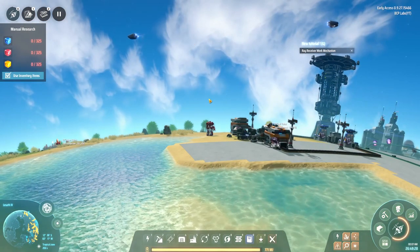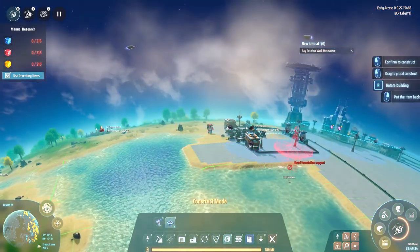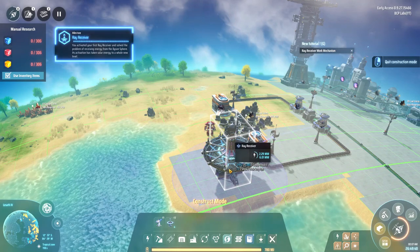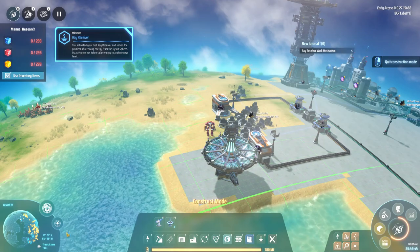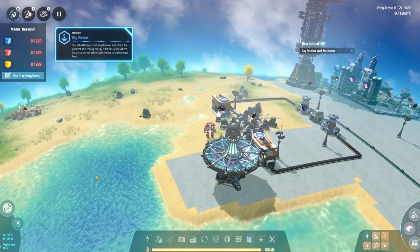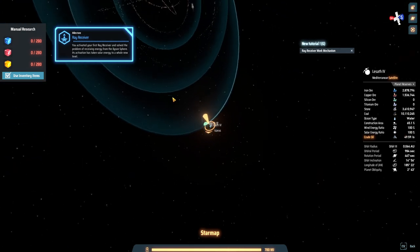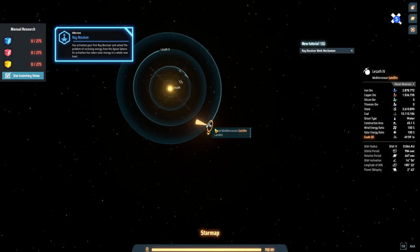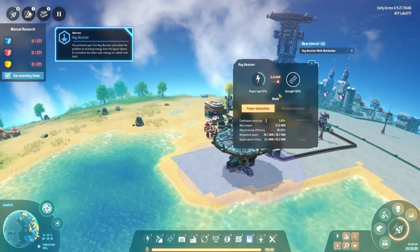Let's try something different - let's place the ray receiver on the other side of the planet where the sun is and see what it actually does. It does collect power, so it has to be exposed to the sun. Looking at the Dyson sphere orbit settings, it seems I can't get my orbit past a certain point, so I might not actually get power unless I'm actually facing it. It's not doing too bad, but it's very little.